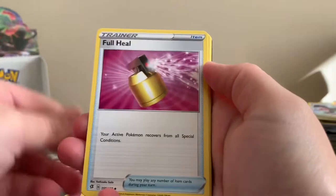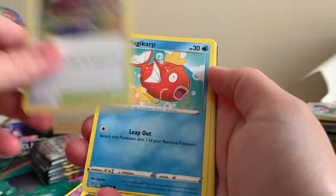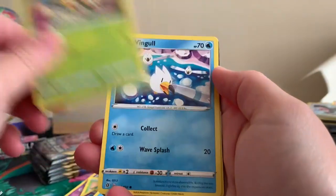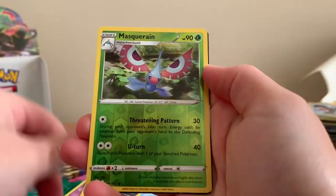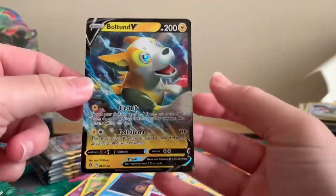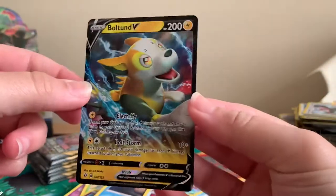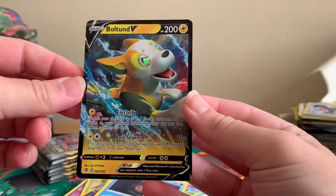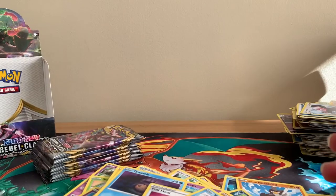Training Court, Magikarp, Meditite, Stunky, Grubbin, Wingull, Reverse Holographic Masquerain, and a normal artwork Boltund V ultra rare card. Another new one!